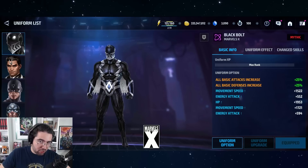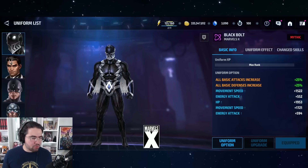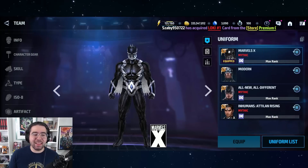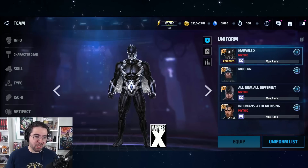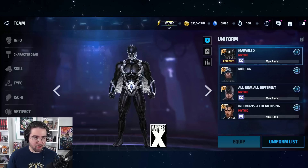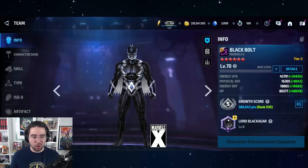I remember when Black Bolt came out I was in the controversial bin of players because I did not like his play style, especially without a CTP of Rage. I was one of those players who just didn't think he was good enough and consistent enough to use a proc CTP with like a Mighty Destruction or a CTP of Energy. His uniform effect is horrible — 15% damage reduction. This was basically his big glow up because before this his base look was terrible.